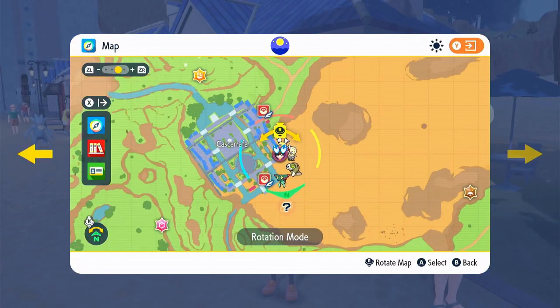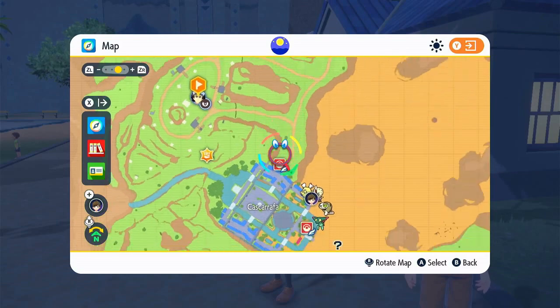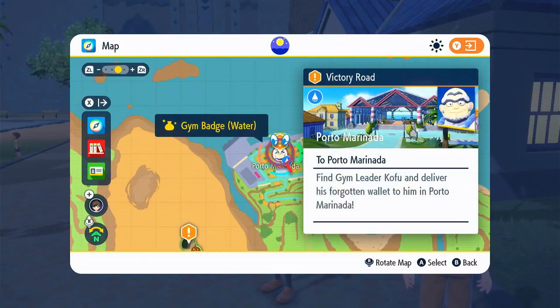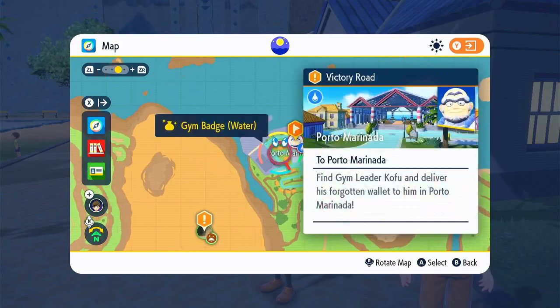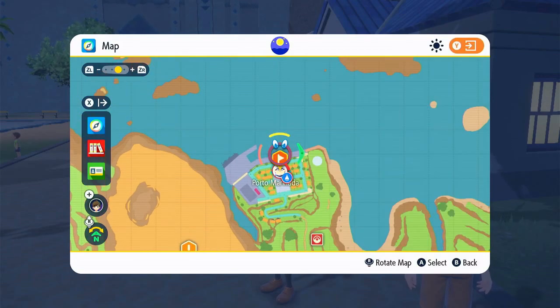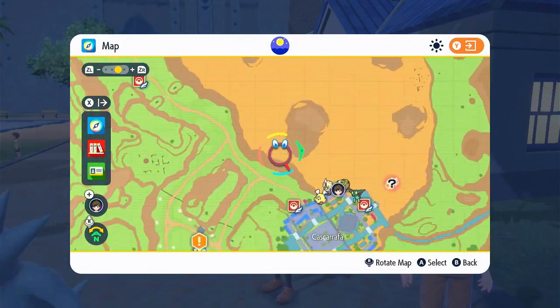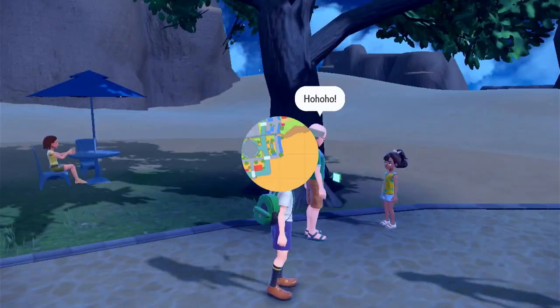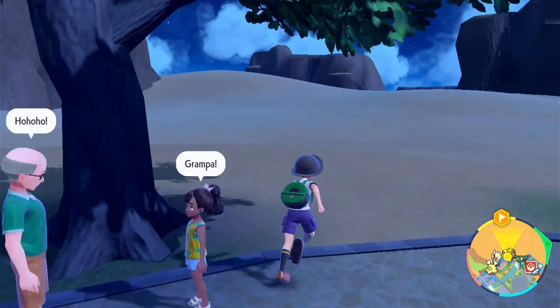So this is basically my gym challenge — I have to find him. He's somewhere near Porto Marinada. That place we talked about earlier! Guys, I spent a while looking around town, but I finally figured out where you're supposed to find him — Kofu is actually marked on your map. He's right over here, and I believe you have to cross through this desert to get there, which is honestly pretty scary.